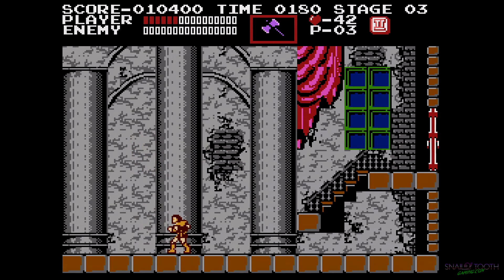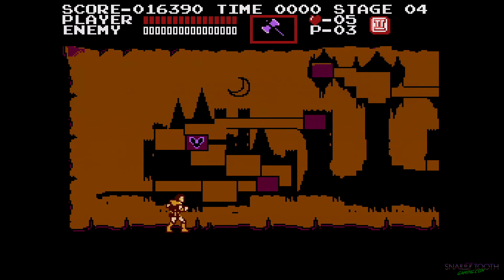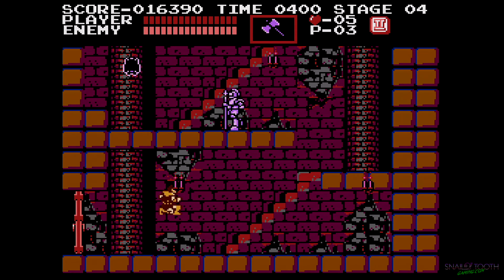Those tiles are hidden around the levels. Once you get the one that says two on it, you can throw more than one special item at a time. If you get the one that says three, you can throw three. Otherwise you can only throw one and have to wait for it to fall off screen before you can throw another. They become super handy, especially on boss fights down the road.